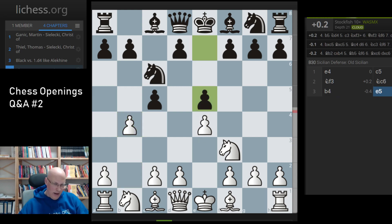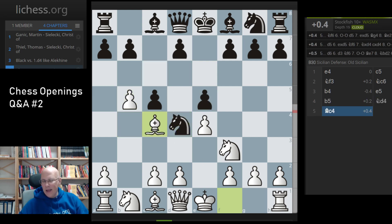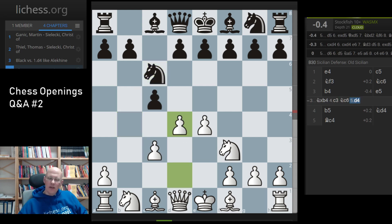I wasn't aware of this opening, but I looked at it briefly and I think it's probably something you can do at that level. It is obviously a gambit. One part of the question is what white should do after black plays e5 — that's not a move I would consider as black at all, because b4 is a pawn you simply take. I think b5 should be better for white, something like that with bishop c4 probably gives white a slight edge.